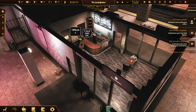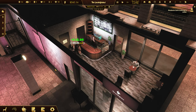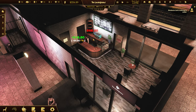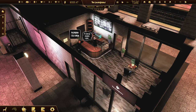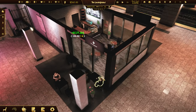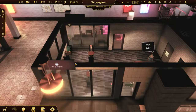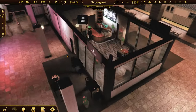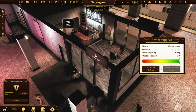10 coffees and latte - done that. Just a bit more speed in these people would be nice. We need more speed but I think... It's dark so you've got to move the camera around to be able to see what's going on. Espresso - let's order a lot.